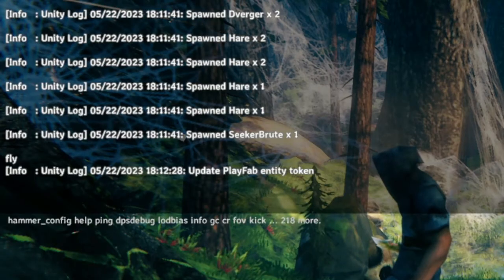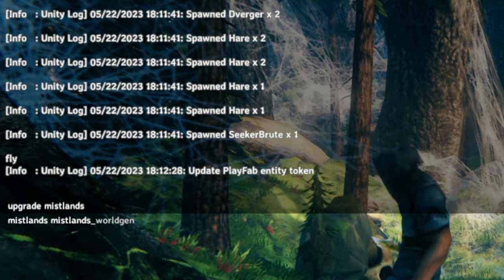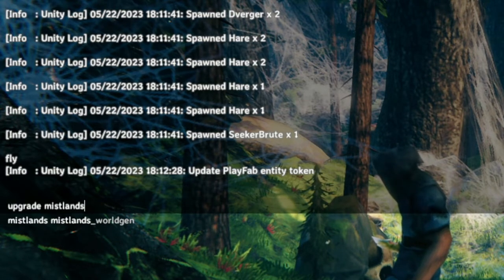Type 'Upgrade' and then 'Mistlands'. Don't type 'Mistlands World Gen', just 'Upgrade Mistlands'. And then press Enter.